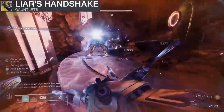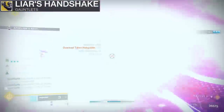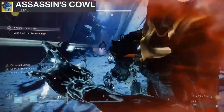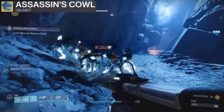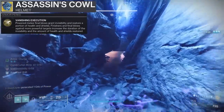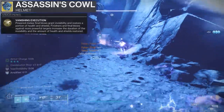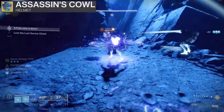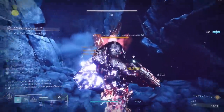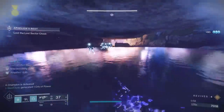If you run Assassin's Cowl, you want to take advantage of the invis — there's no wrong build here. Now we're going to show the Assassin's Cowl run. Everything is the same — dodge punch, dodge punch, Combination Blow up. The only difference is with Assassin's Cowl you have Vanishing Execution: powered melee final blows grant invisibility and restore a portion of your health and shields. Finishing more powerful targets increases invisibility duration and healing. Same build — it's just sometimes you won't get the juicy punches.